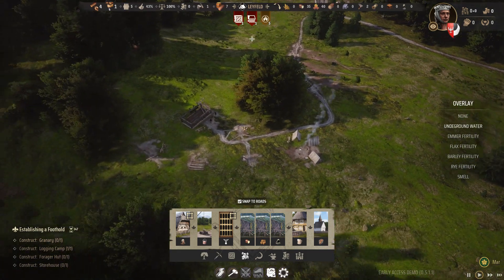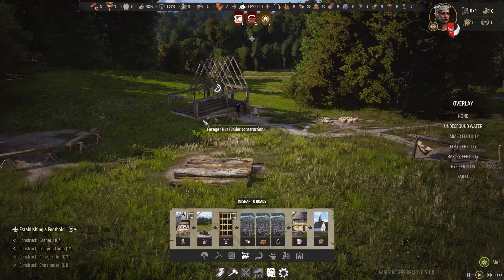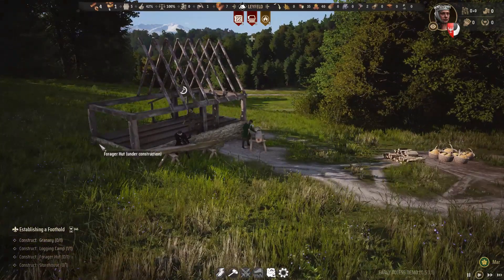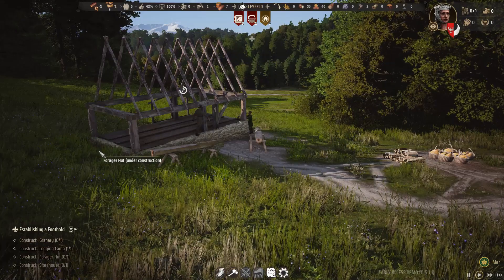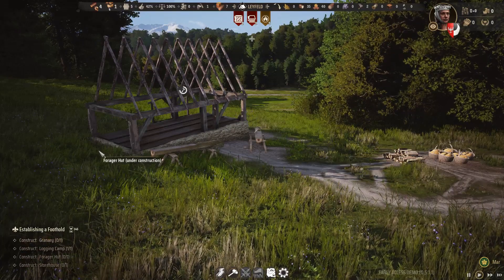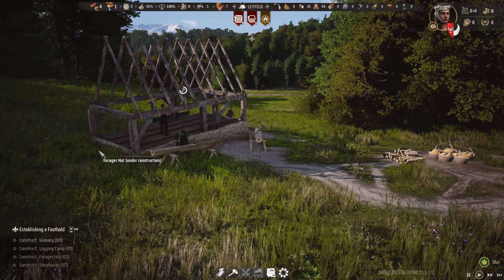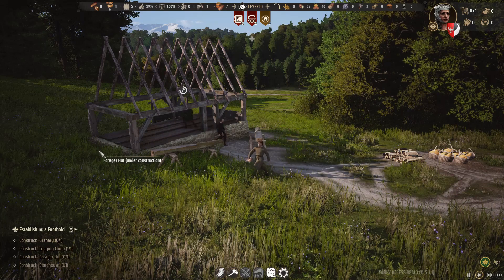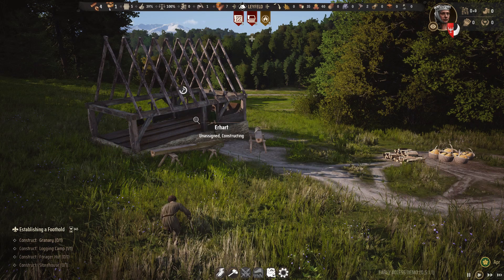Along here you can see the forager's hut being built. As this one comes together, we'll move forward a little bit and just observe as they construct the house. Soon we will have food, and that in itself is a beautiful thing. This game is certainly very peaceful. You can play it faster if you want - down the bottom there are speeds - but sometimes it's nice just to let things run in real time, even if it is a little janky.